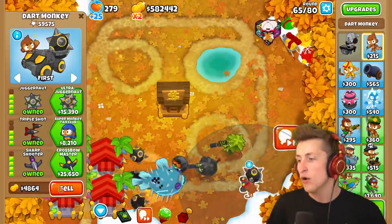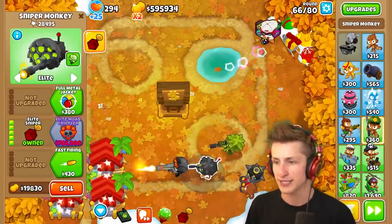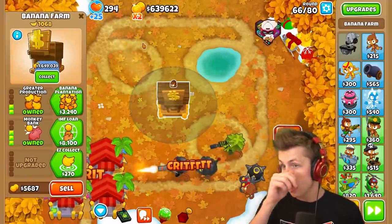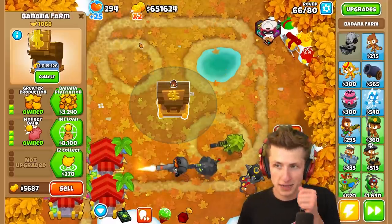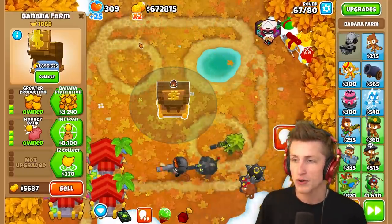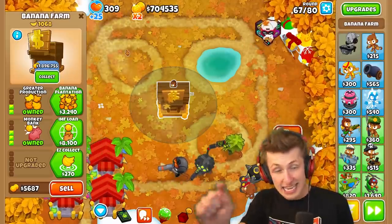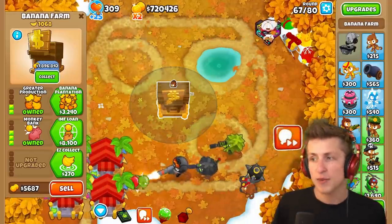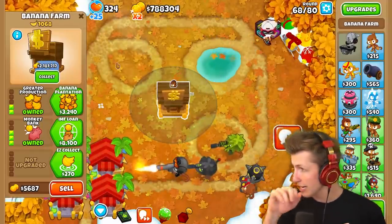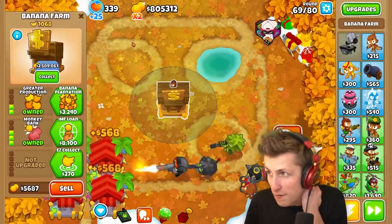I'm not going to sell this Dart Monkey because he's still defending for us. This is what interest does — we're getting 15% plus 12% every single round. $2.5 million — let's go! I wish I could deposit money into the bank to keep compounding, like putting down more banana farms.